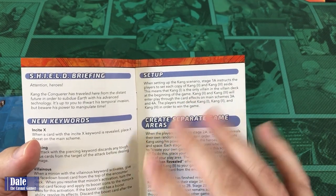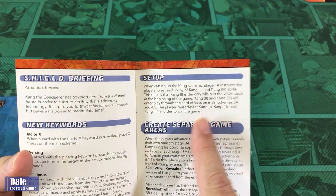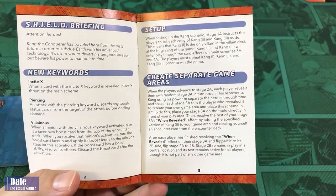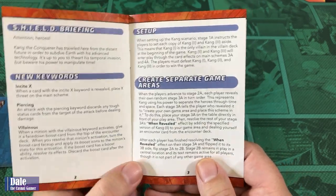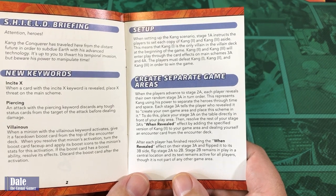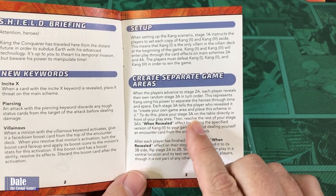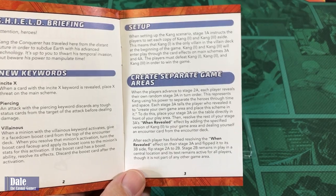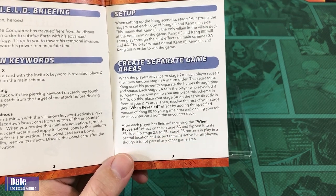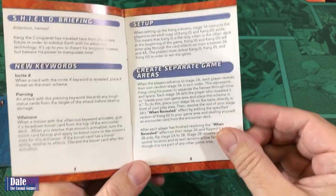Setup in this is going to be different. We are going to have to go through all three versions of Kang. Versions two and three are set aside as we meet the first Kang, and Kang two and three will interplay through card effects. Players advance to Stage 2A, then each player reveals their own random Stage 3 in turn order, representing Kang using his power to separate the heroes through time and space. Stage 2 remains in play in a central location and its text remains active for all players.